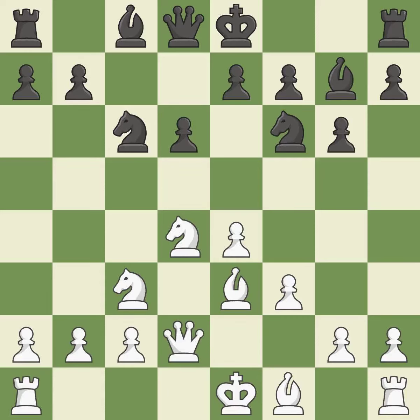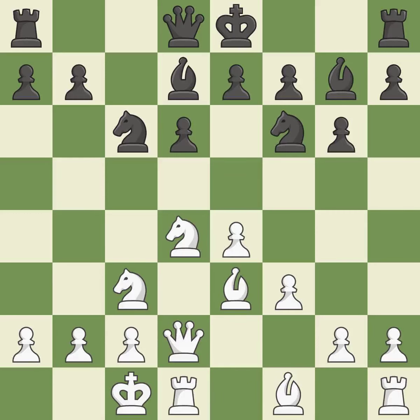Qd2 develops the queen, defends the bishop on e3, and prepares to castle queen's side. Bd7 develops the bishop toward the center and adds a defender to the knight on c6. Castling gets the king out of the center and activates the rook. It is the last book move.